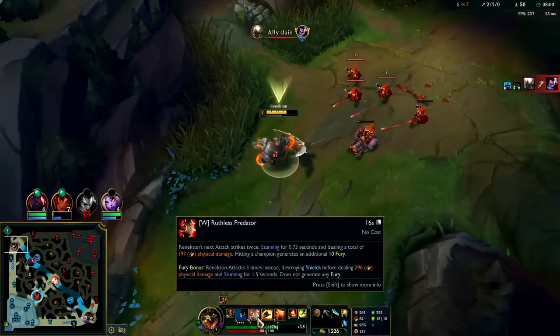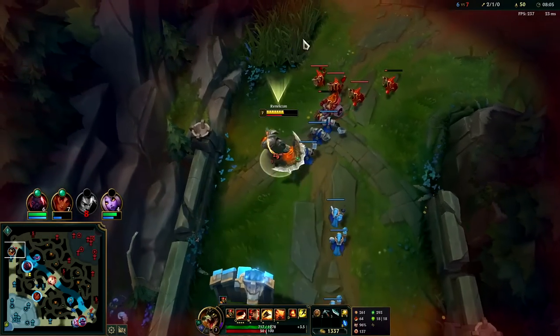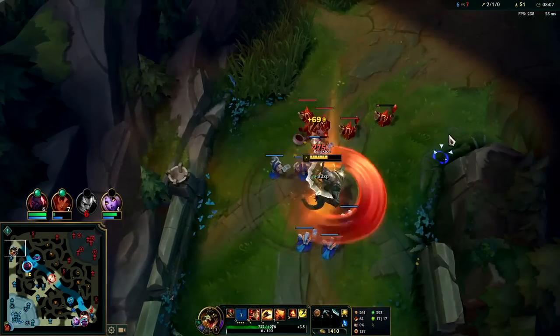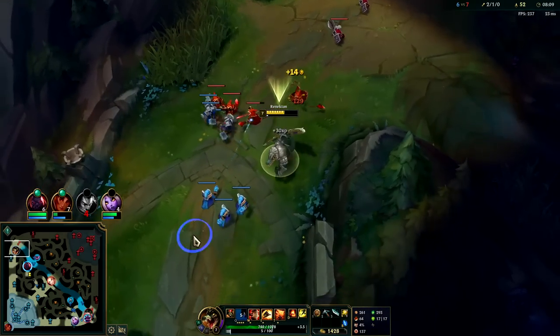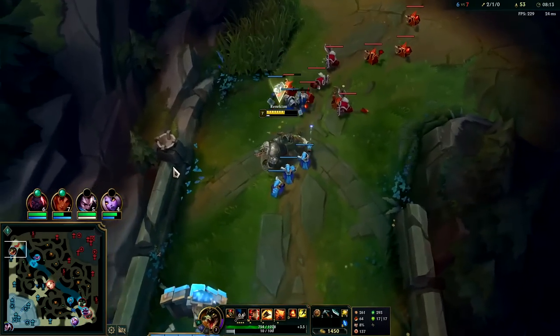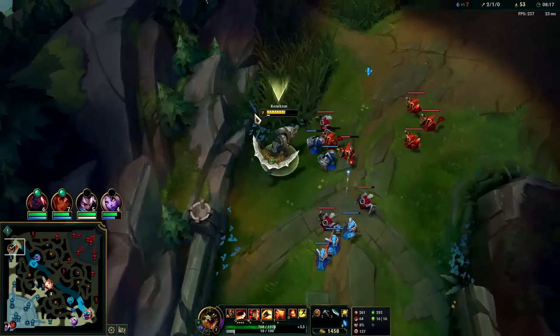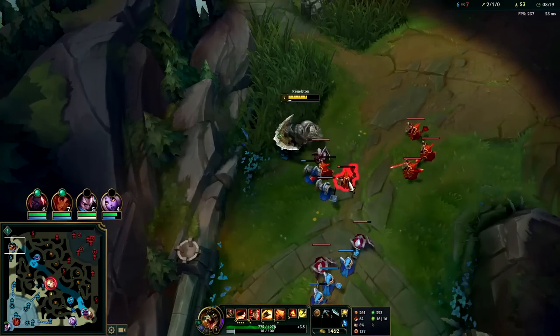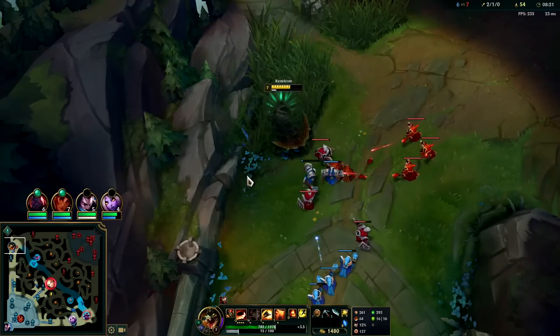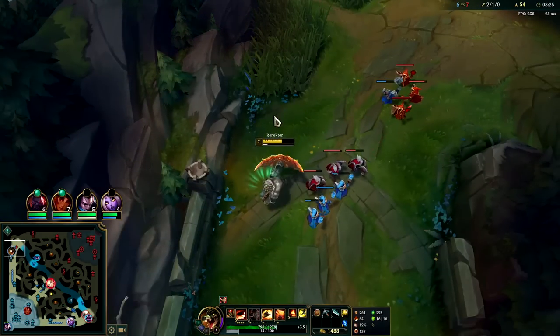Your W applies on-hit effects three times when it is empowered. We'll heal off of that guy, bop this one, and try to freeze it where it's at. He has two more minions. You generally want them to have four more ranged creeps than what you have. Auto attack W reset — couldn't quite get it.